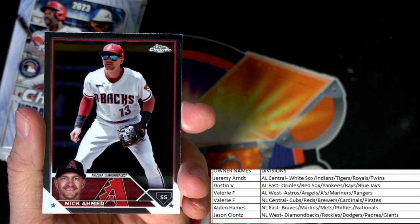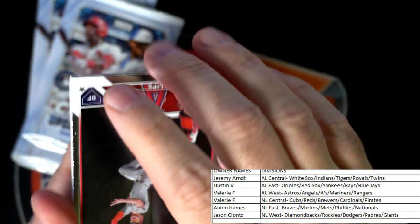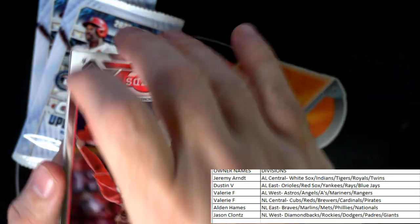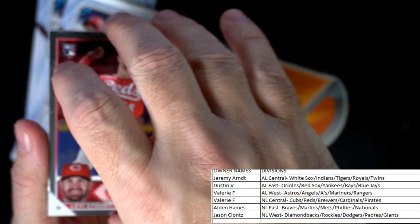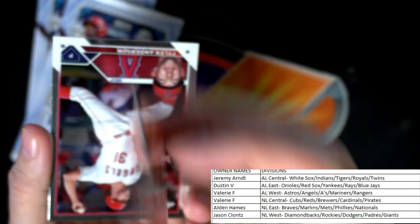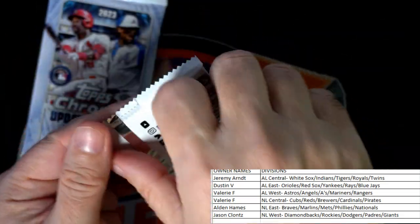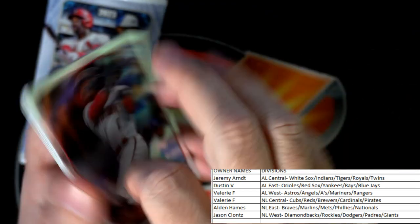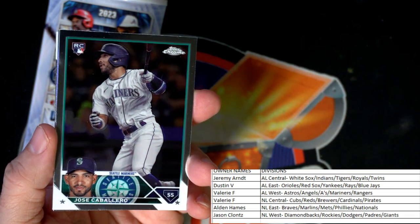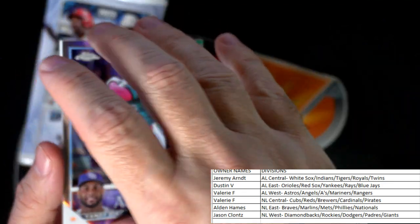Acuna Action Stars — that's a beauty, I like Acuna — going out to Alden, coming your way. Brett Phillips. Levi Stout rookie card for the Rays. Peralta refractor, Yankees — Dustin, coming your way. Tyler Anderson, Angels. Speaking of the Angels, where do you guys think Ohtani is going to end up? Hearing a lot of Red Sox rumors. Kyle Lewis, Mariners, AL West, Valerie, coming out to you. The Diaz refractor, All-Star game, Minnesota Twins.